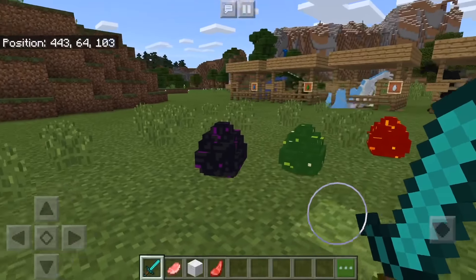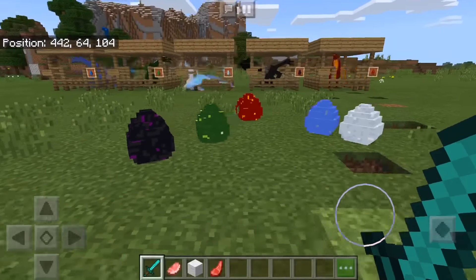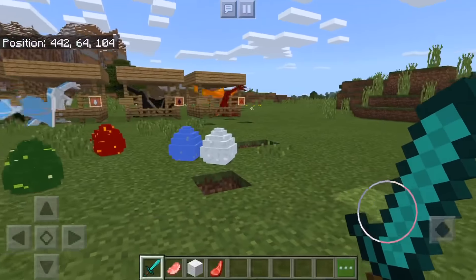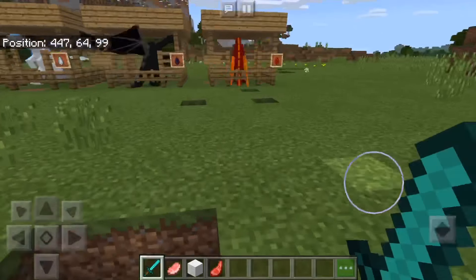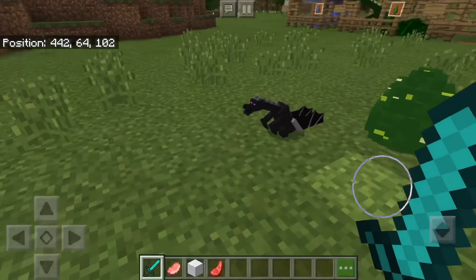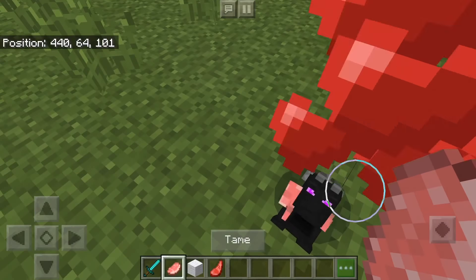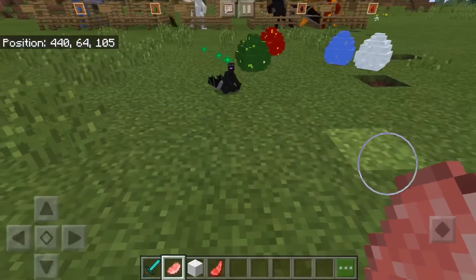Alright guys, if you hear that noise, don't worry about it — that happens. It just means that the egg is healthy and it's getting ready to hatch soon. Just to let you know, it also takes about eight minutes for an egg to hatch. And as you just saw there, my egg has hatched, and now it's time for me to tame the baby.